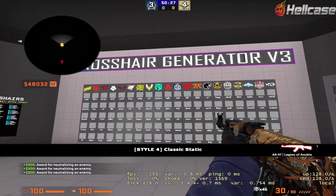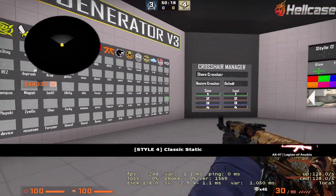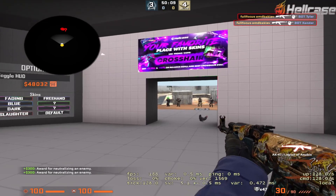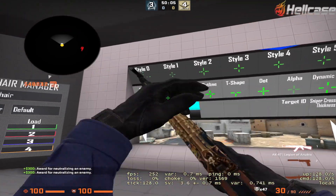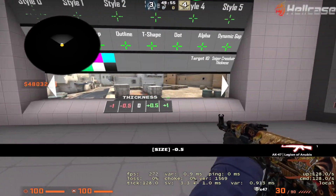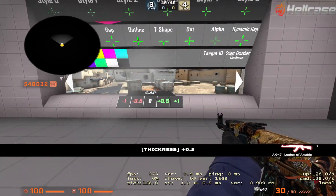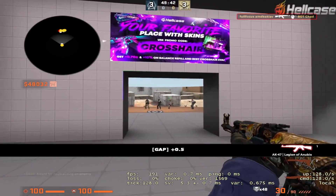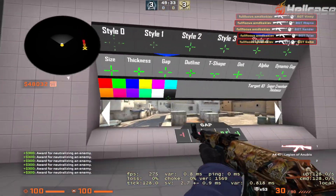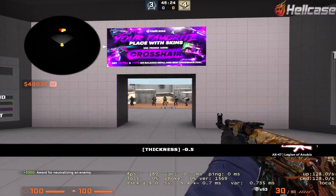Once you try out these crosshairs and see something you like, you can either keep it or change it a bit. For example, if I like this crosshair but feel it would be better if it's a bit thinner and a bit longer, I can adjust the size and increase or decrease it. I can also do the same with thickness. Just make sure to make it comfortable for you — don't make the gap too big, because when you are far away you won't be sure exactly where your bullet will go.